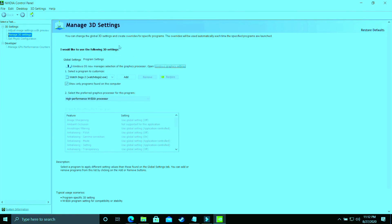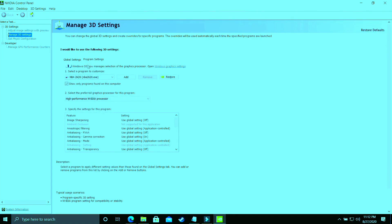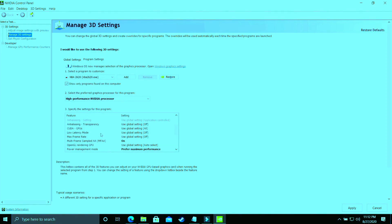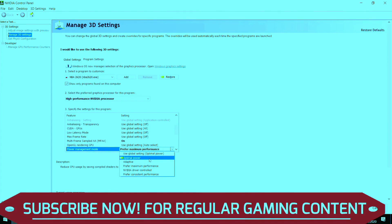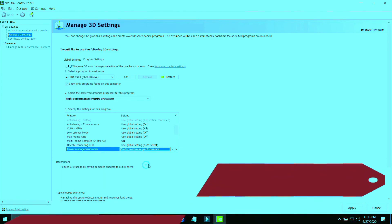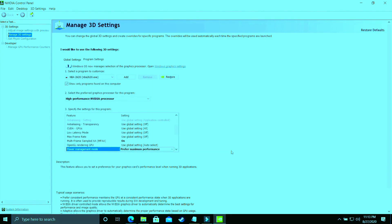In Program Settings, select your game's .exe file — whichever game you are playing. I'll use NBA 2K20 as an example. Make sure it is running on the High Performance Nvidia processor. Then scroll down to Power Management Mode. By default it is on Optimal Power — you have to change it to Prefer Maximum Performance. Apply these settings. This achieves the same thing as what we did in Windows 10 graphics settings, but done manually through your graphics card control panel.